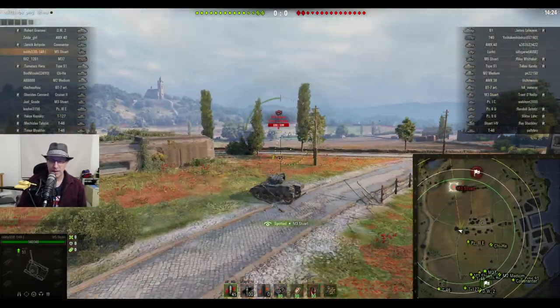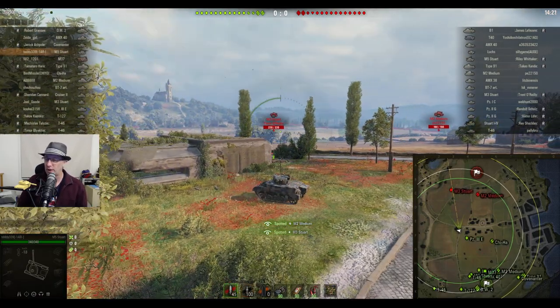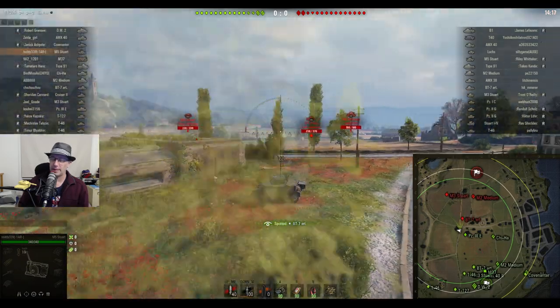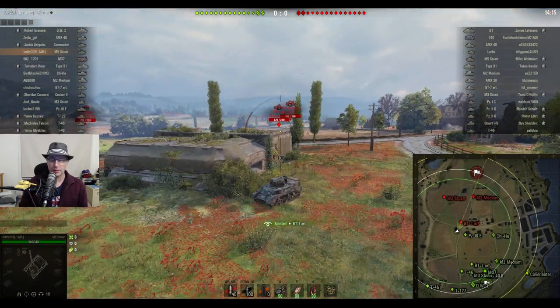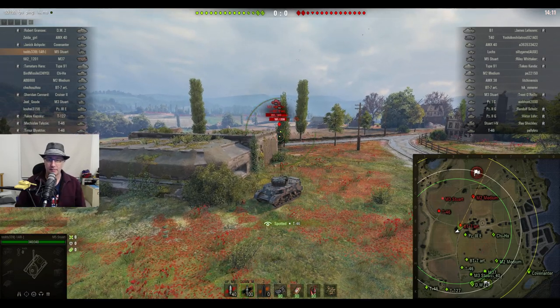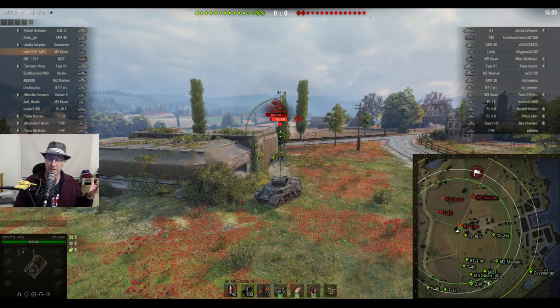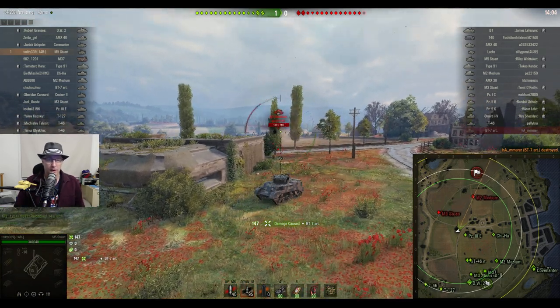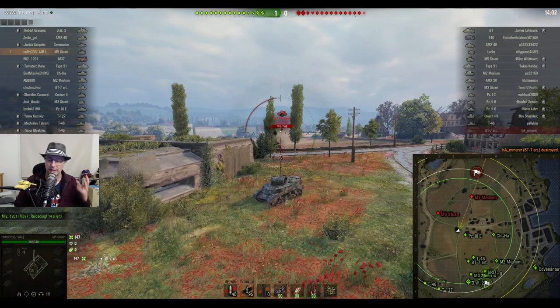Toddy's in the M5 Stuart, the M5 Stuart auto-loading American light tank at tier four. Now if you've been playing on the Aussie server or the Latin American server, you might be aware that there are bots that make up the numbers at low tiers. The Australian server is one of the servers that does it up to tier five - the bots will make up the numbers if the matchmaker doesn't have enough real tanks.